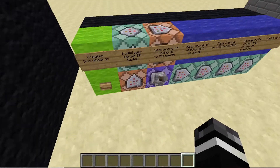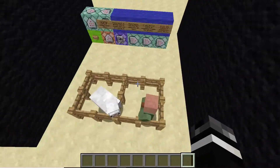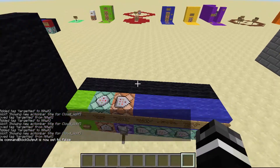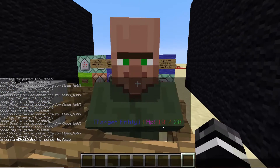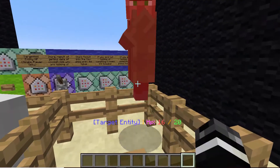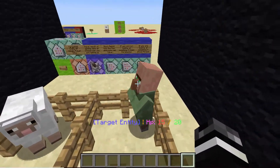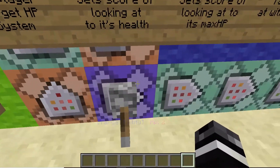So this one is a different approach. We didn't use the boss bar, but we used the action bar. I'll give you a quick little demonstration. If I look at this guy, it says 'target entity HP 18 out of 20.' If I look at him, 3 out of 8. 17 out of 20, 16 out of 20, 15 out of 20, 2 out of 8. As you can see, it works — target entity has that much HP, and it's working pretty good.